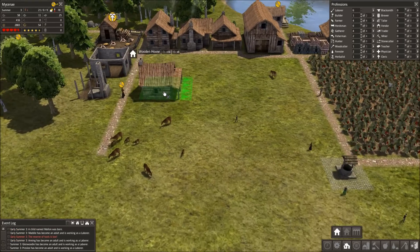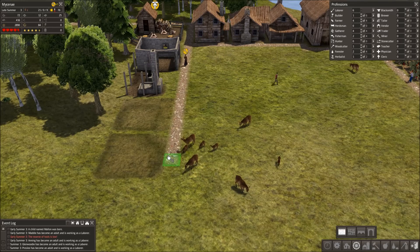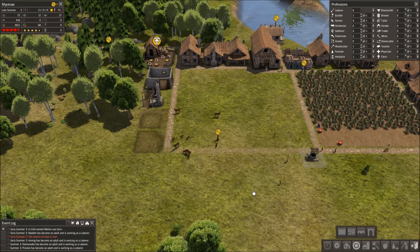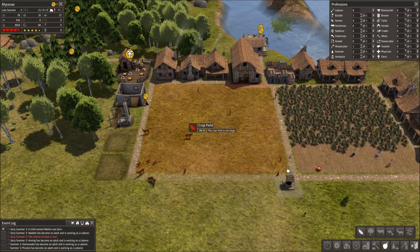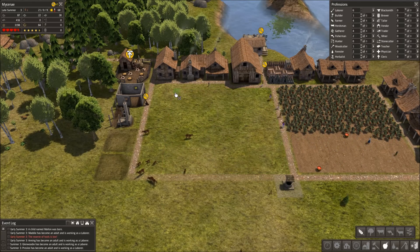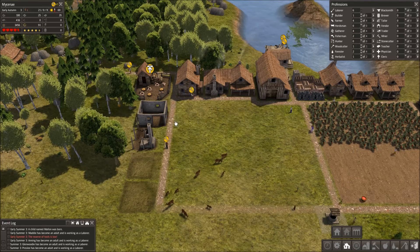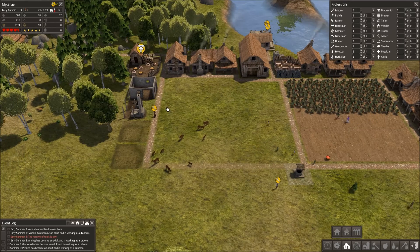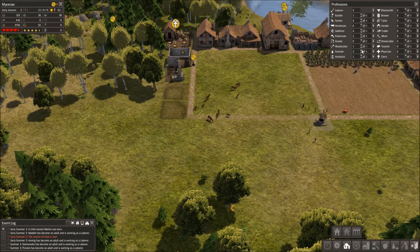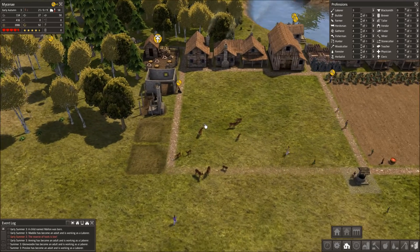I think the best thing for me to get going next is some more houses. Will this be big enough for a crop field? Most of it will be. Their tools have run out, so now they're all operating without tools, which is not ideal at all. I'm going to bump that up to full and give them an extra builder to get some of that building done.